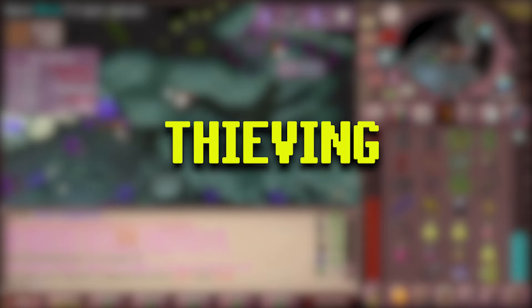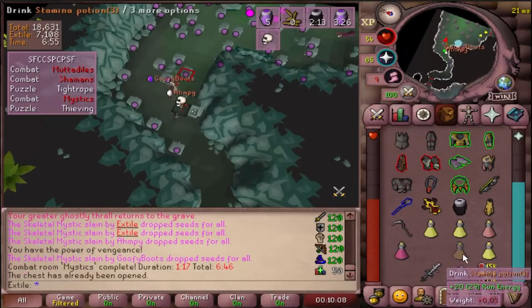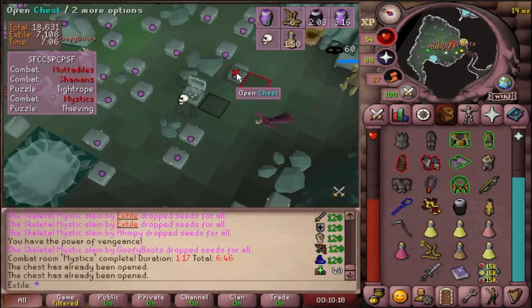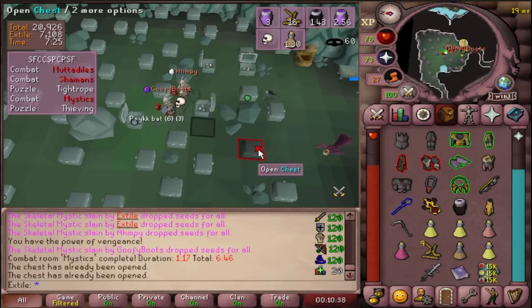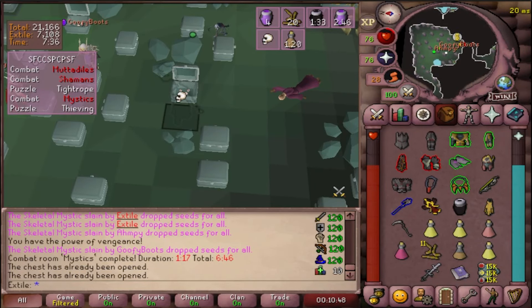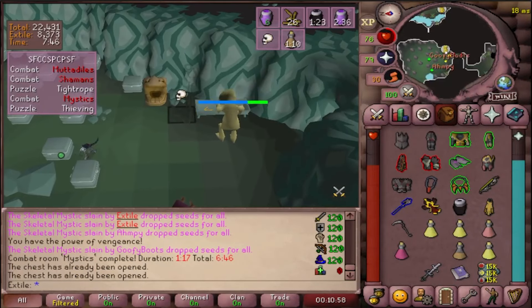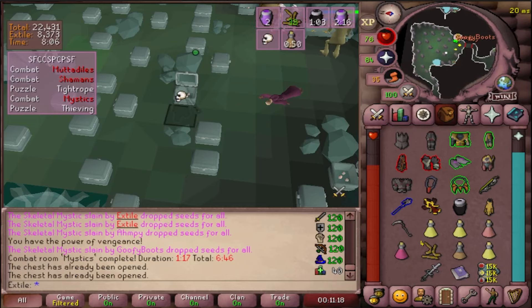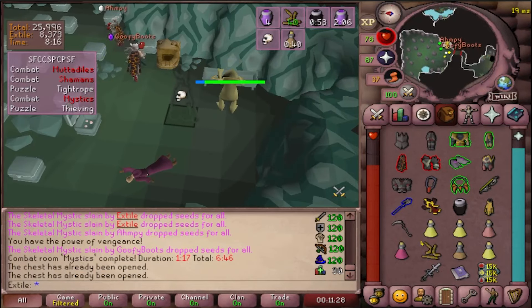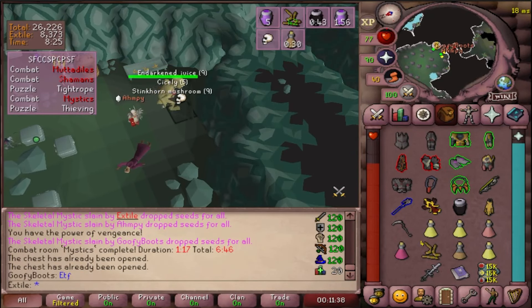Thieving: click the various locked chests and gather as many grubs as you can to fill the Scav Beast's trough. One chest in the room will have consumable bats that will heal you for about 20 each. Even if you've just looted a chest, so long as it's closed it will still have grubs in it again. A lockpick does make this room faster but it's hardly necessary. Use grubs on the trough until you don't get points — that's when you'll know you're done.